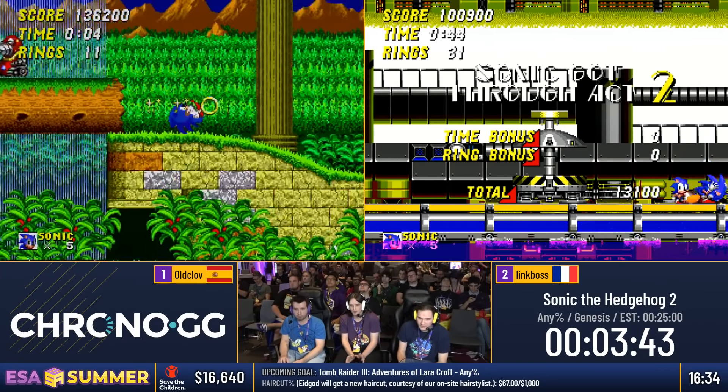Obviously Old Club had to fall down there just to continue through the level. Link Boss is getting a good route as well. Coming into Casino Night 2 — same again, you want to try and remain relatively towards the top route, similar to the first level. Nice salvage there.